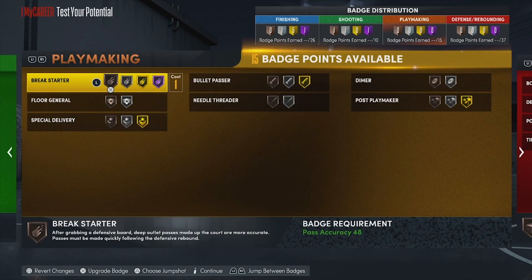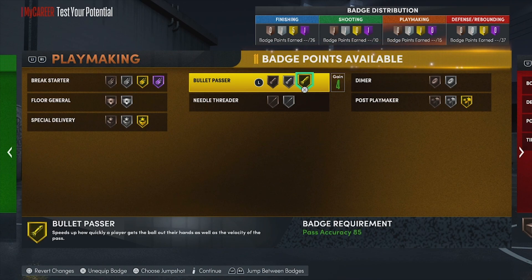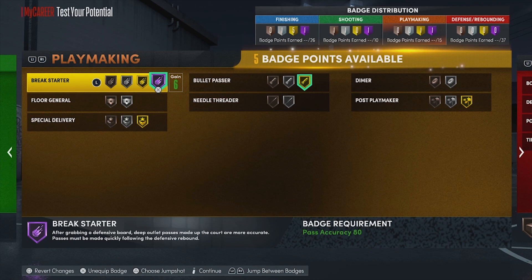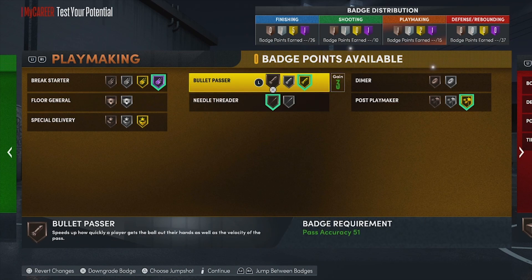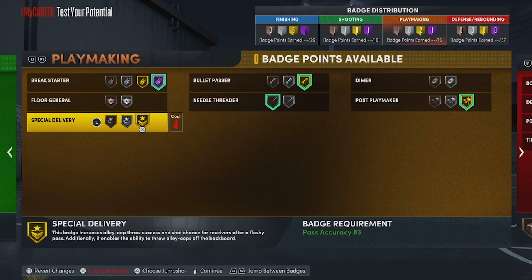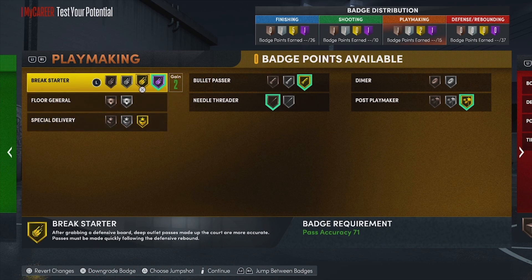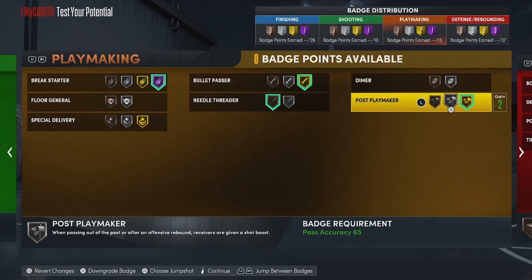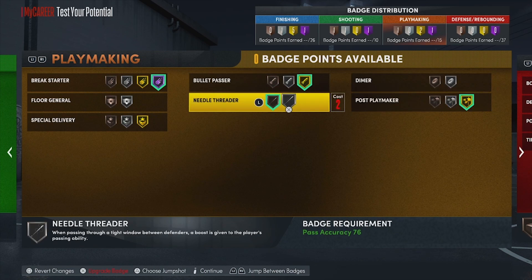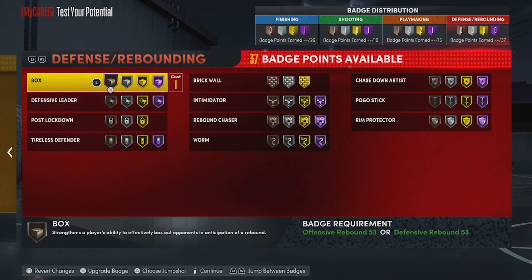For playmaking badges, bullet passer is very important. We can get away with break starter on hall of fame, post playmaker on gold, and then needle threader as our last one. If you're playing threes or ranked, you'll definitely need these badges on hall of fame. The gold bullet passer and post playmaker combination are probably my favorite for post scorers. Now let's go to defensive badges — the category where we get the most badges.